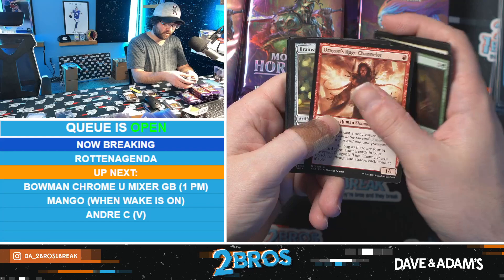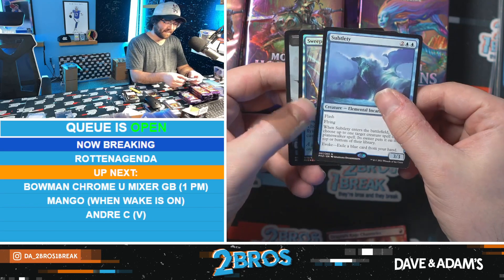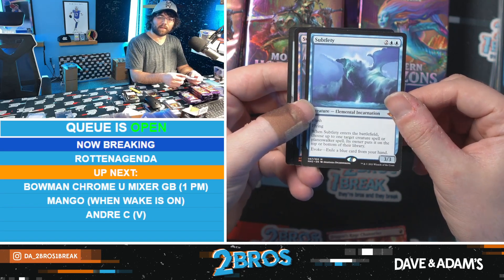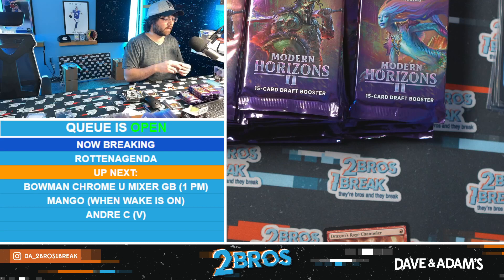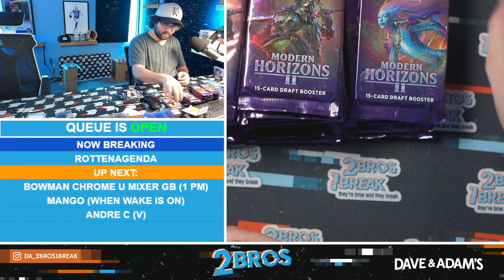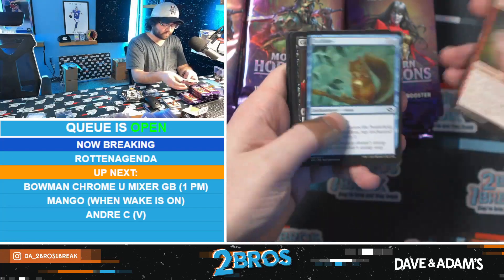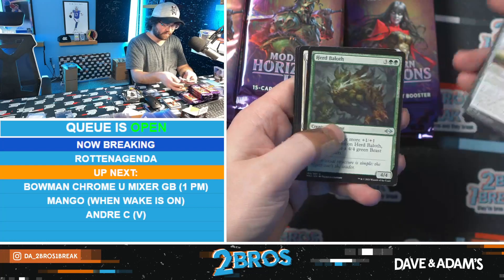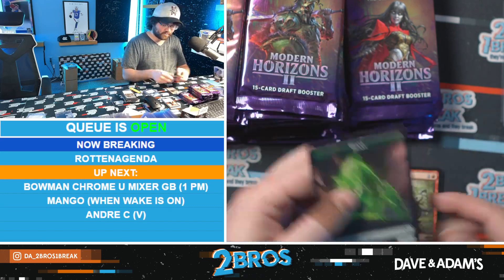Cards people slept on when it came out for sure. Darcy, Penny Sleeve, Brain Stone, Scourge Familiar... Subtlety! There we go, that's one of the ones we're after. Subtlety is pretty sick - that's our first big hit, let's go. We want to see a Solitude or a Grief, but we'll take a Subtlety.